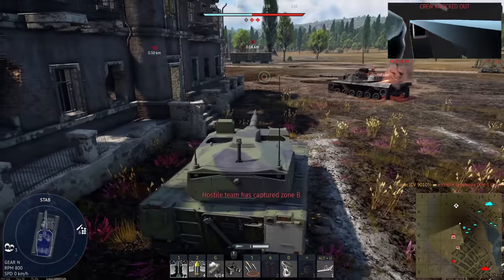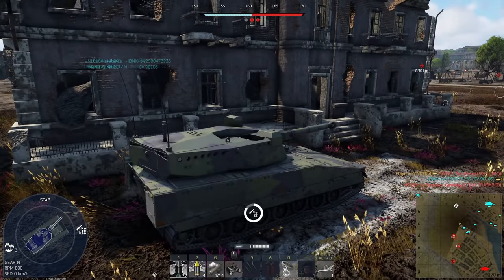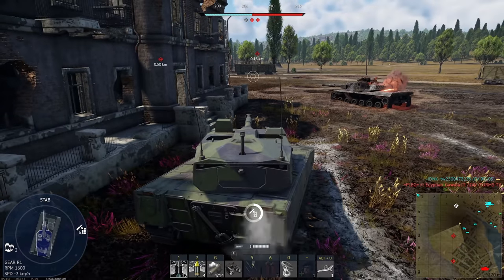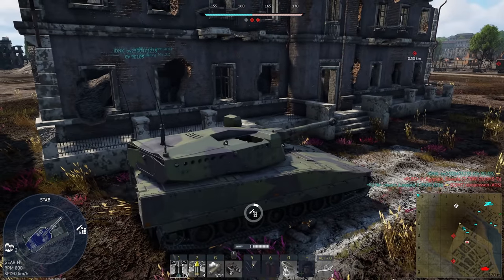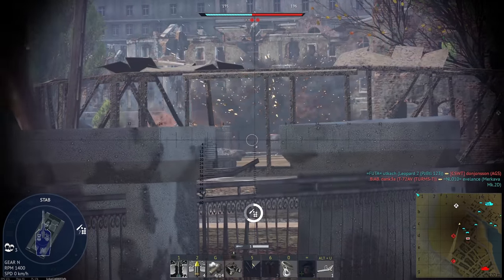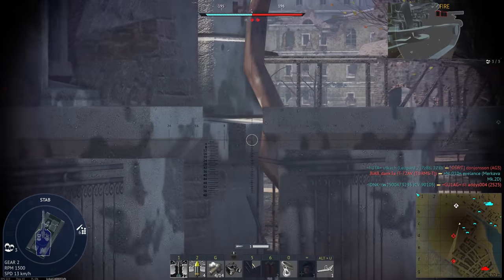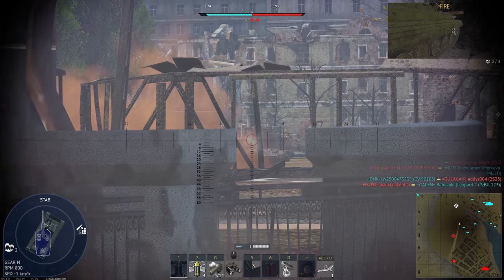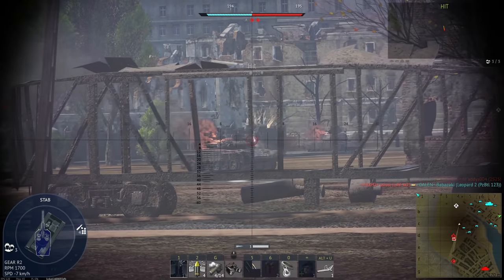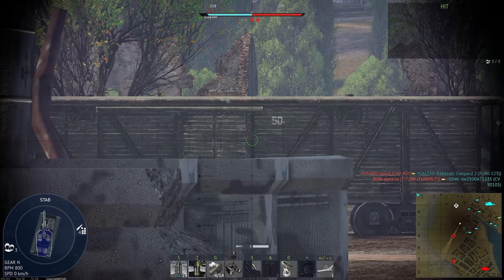That LAV being there is super annoying. It's not got very good armor. Fuel tank on a BMP. This is not a good idea to re-peek this, but — oh, that's the turret cheek of this lad. We're loading HESH, and we're about to do something really, really dumb.